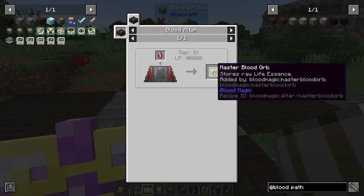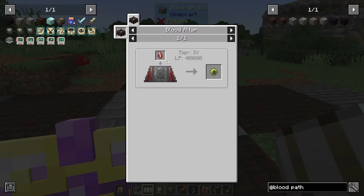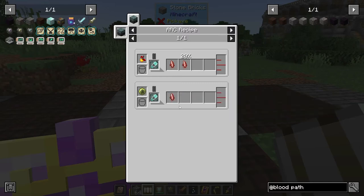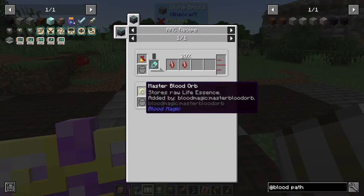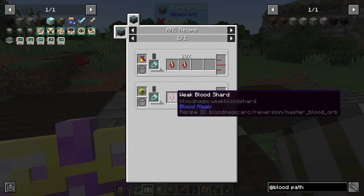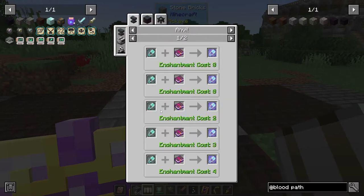Tier four we can't do yet until we go to the demon realm, because you need the weak blood shard. I think you have to have the saturated tau — what is this one? A sanguine reverter?